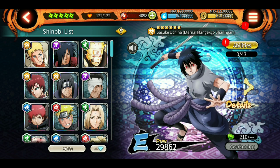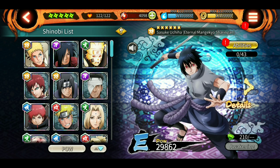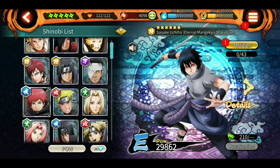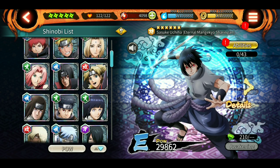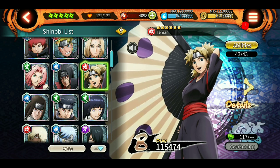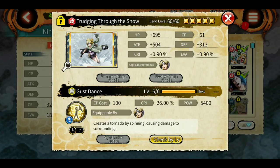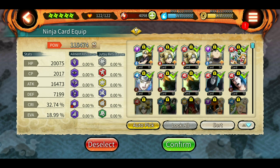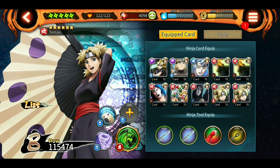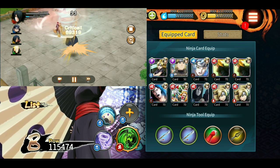As a bonus character, there's someone who works very well in the final room without an iframe — yes, without an iframe. That's Temari. If you remove the iframe jutsu from her kit and keep the rest intact, she just keeps spamming her long-range attacks, saving your other team members from dying and killing enemies in the process.